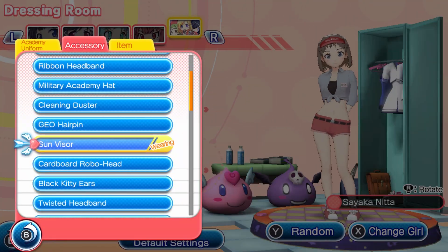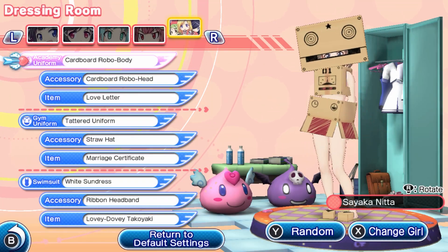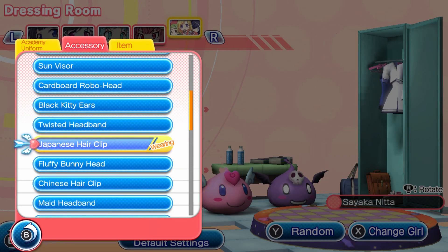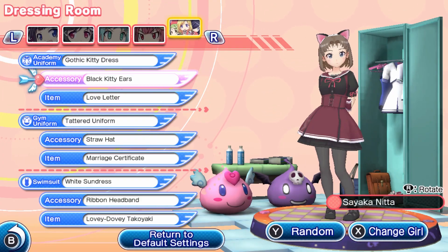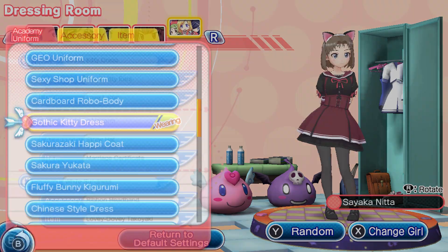There are 38 different costumes to choose from in the dressing room, plus you can mix and match accessories and items. My personal favorite is the gothic kitty outfit. It is so cute.